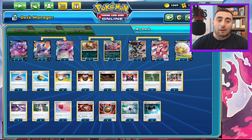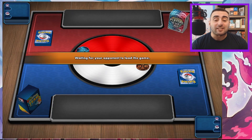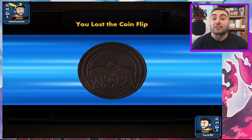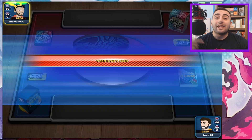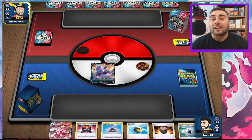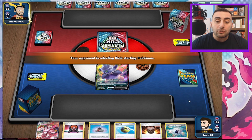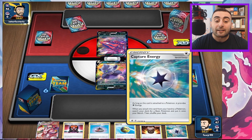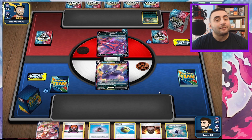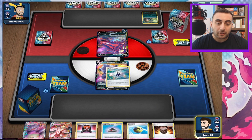I have not played one game with this, so let's see how it goes. We start with the Slowking, which is pretty good, and we have a Quick Ball and a Capture Energy. We're playing against Eternatus — not super ideal because they're so aggressive. We are going to Capture Energy to get a Houndoom, and Quick Ball away the VMAX. We don't really need the VMAX right now, and we don't have any other draw cards, so we'll get a Crobat for next turn.